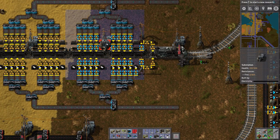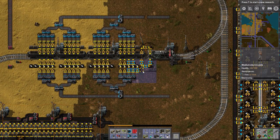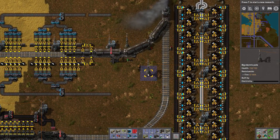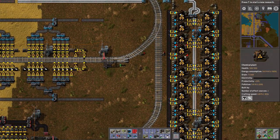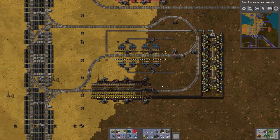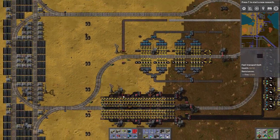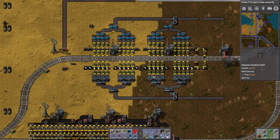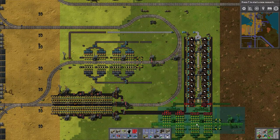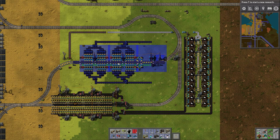We have a bunch of redundant power lines now which we can get rid of. Let's connect these guys up — add a substation to connect them and one of these to hook up to there. Now they've got power. I'll have to remove those extra chests, but that's basically right. The only things missing are the chests that aren't supposed to be there.